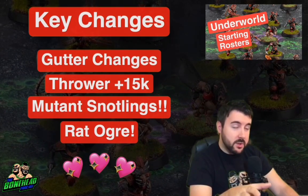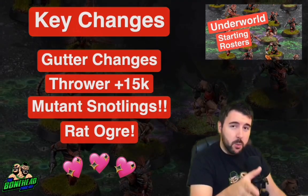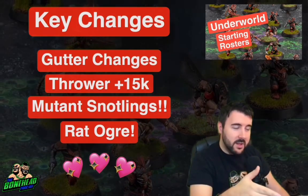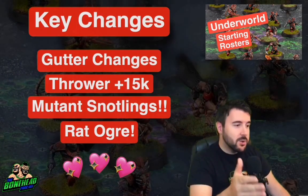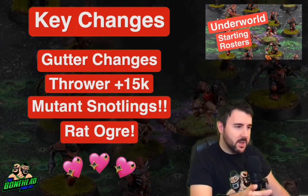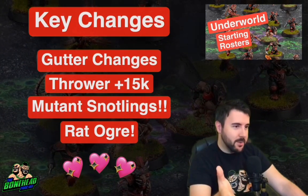They don't have the cheap lineman rule, so you do have to pay the full 15,000 TV — barely anything at all. Using Swarming, you can get an extra D3 Snotlings onto the pitch at the start of every drive. You can get three Snotlings for 45k or one Goblin for 40k. Dropping one Goblin and boosting up the amount of Snotlings means you can gum up tackle zones, spread your defence, and go for those fouls.